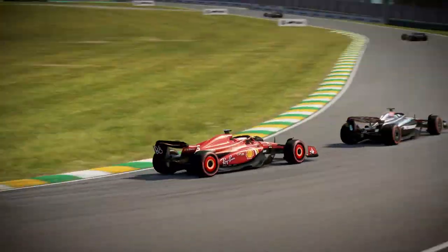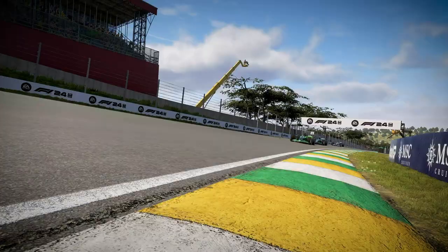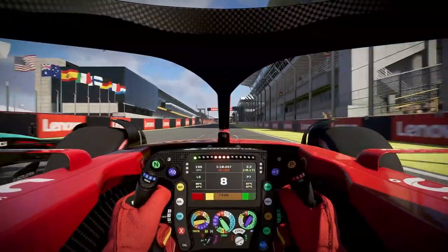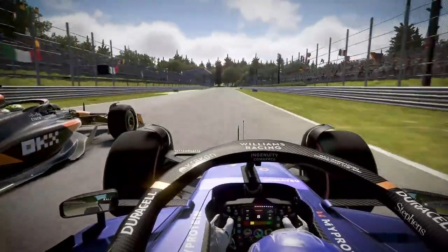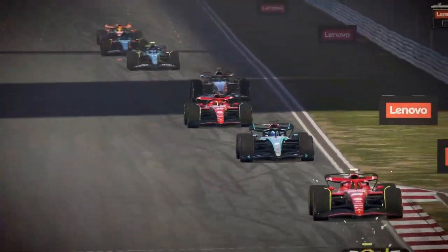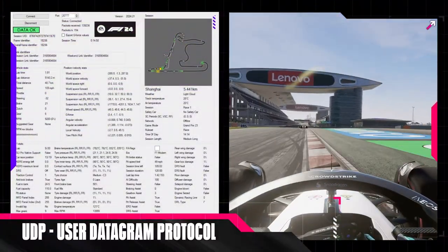We've also improved the DRS — drag reduction system — a crucial tool used for overtaking. It performs differently on a per-car and per-track basis, meaning a car with a broader rear wing may benefit more from DRS due to increased drag. F1 24 also reflects official team characteristics, meaning a car designed around straight-line speed such as the Williams will perform better at Monza than at Monaco. We've improved aerodynamic simulation through changes to the chassis and floor profiles, and experienced players will be able to utilise ride height and performance metrics through in-game telemetry to customise setups for each circuit.